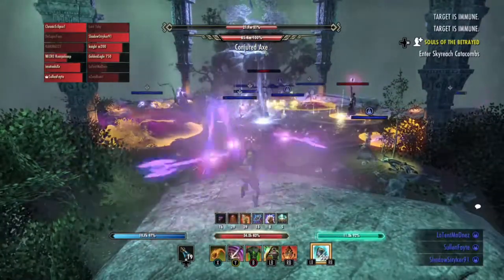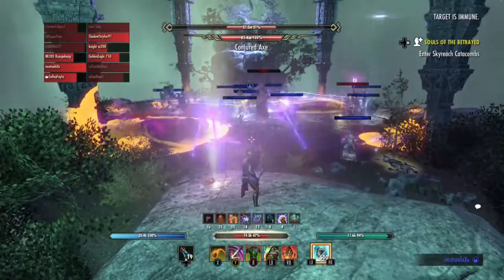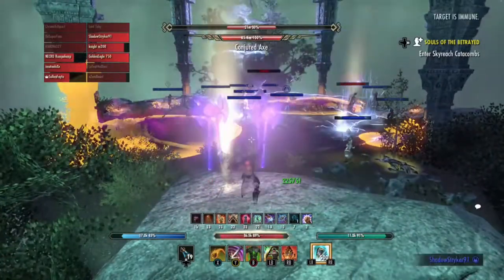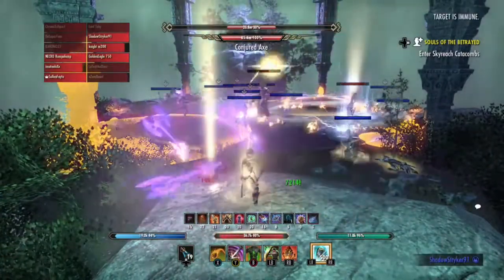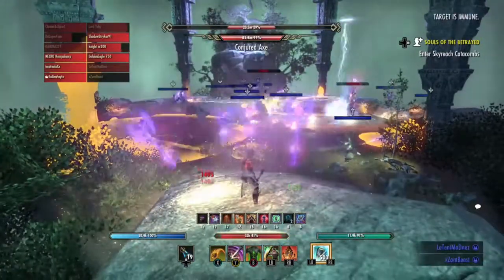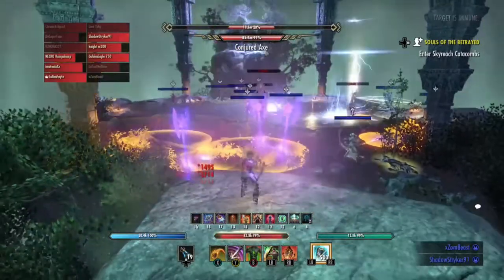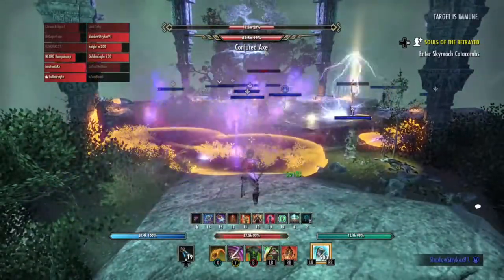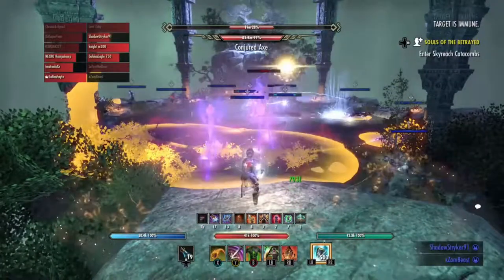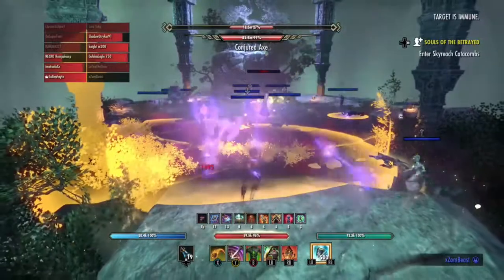You can see — boom — it procs. Like I said, I don't do anything; I literally sit here with my block up, the healer heals me. I use Dragon Blood if my health gets a little low. I still have my ultimate — you can run Magma Armor. I like to run the Sword and Shield because I get free taunts, and because I have the master weapons, that's free heals. So for seven seconds I can just heal, heal, heal.